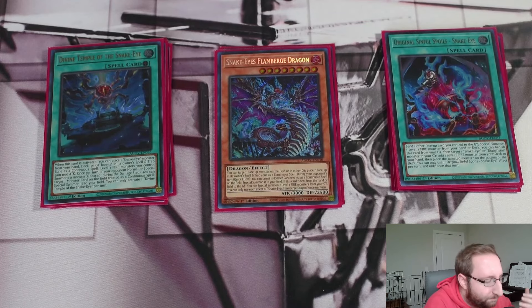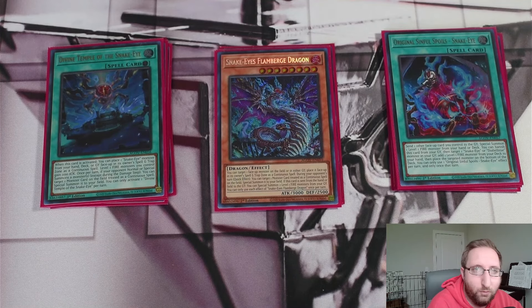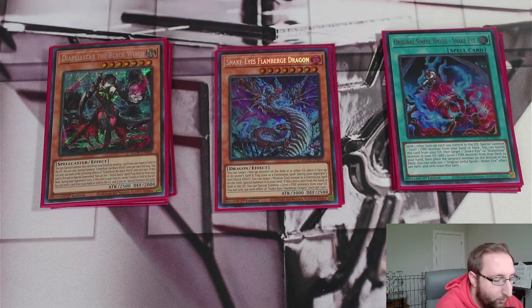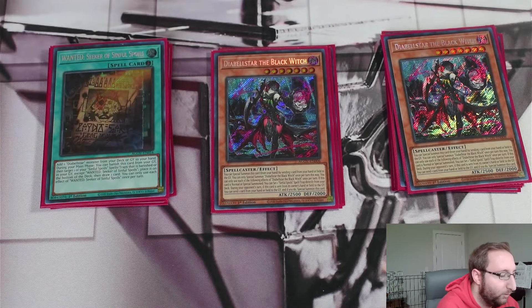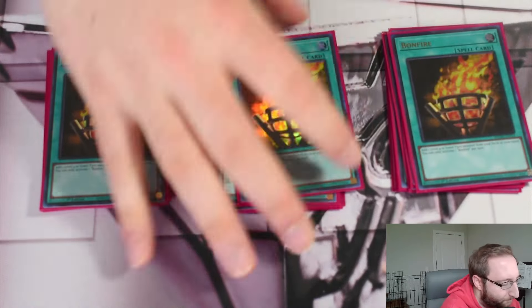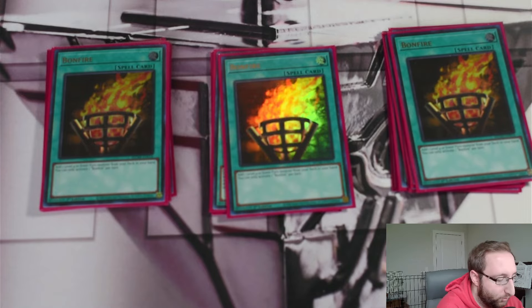If you want to play Dramatic Chase, I'd consider adding the quick-play spell from Age of Overlord to use with the Witch as a spellcaster. But I think this is truly all you need. Rounding out extra starters: three Witch and three Wanted give you an insane number of starters between Witch, Wanted, Ash, Poplar, Original, and of course three Bonfire. Bonfire is just ridiculous — the existence of Poplar makes this card really insane.